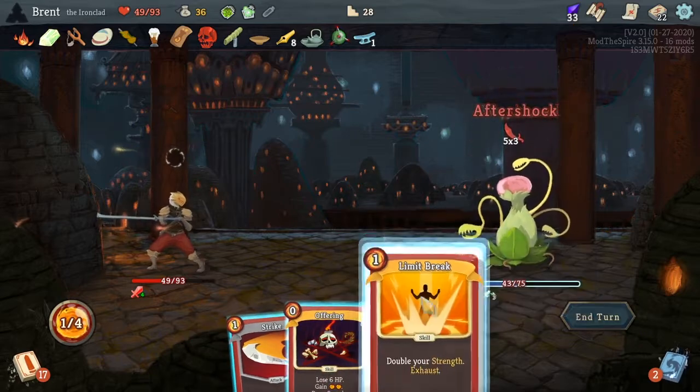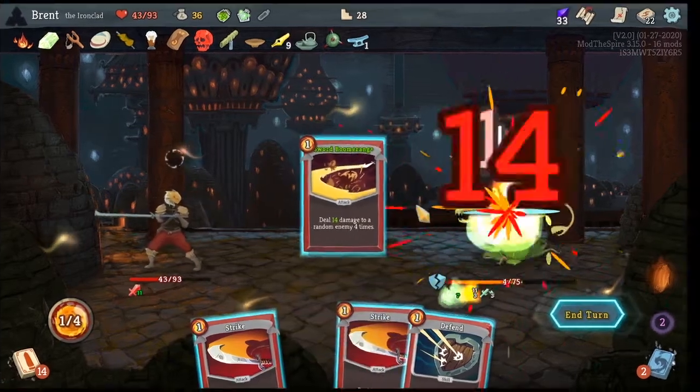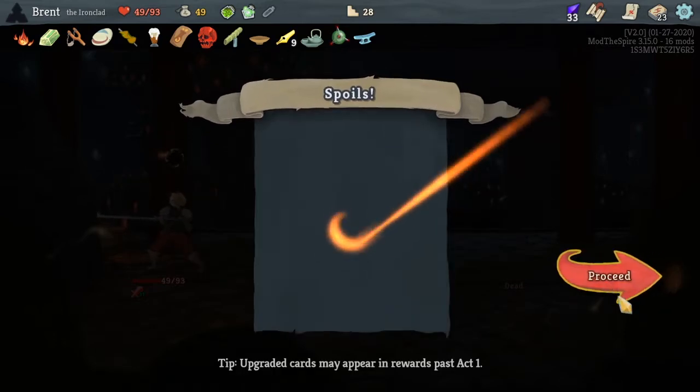That's gonna suck for you. Limit Break here — I'm going to use Offering because this dude can be kind of rough. Unless you do that. One for All is a little late — Sharpening Stone! They gain piercing for the rest of combat, exhaust. A random attack in your deck gains piercing for the rest of combat — sure, it got a lot of attacks.